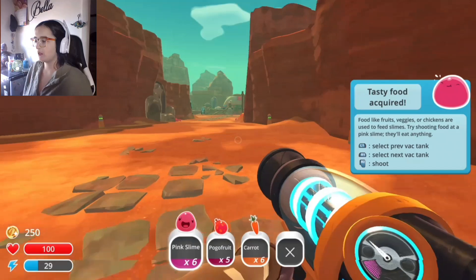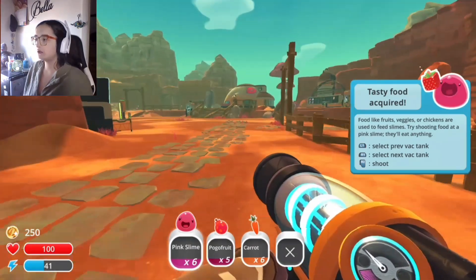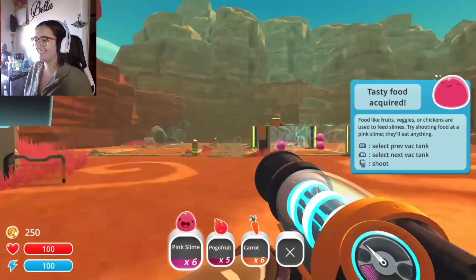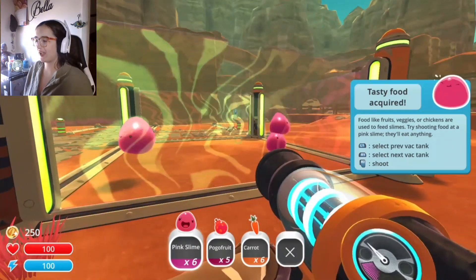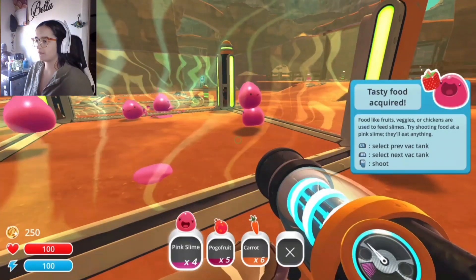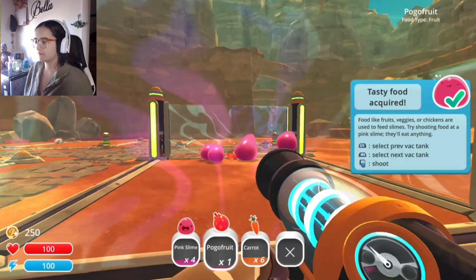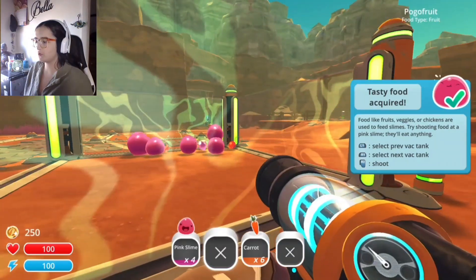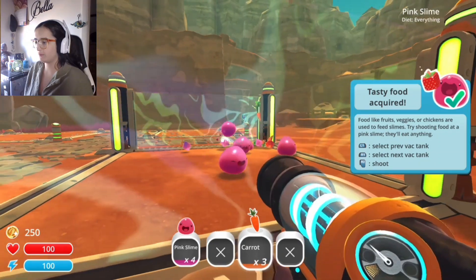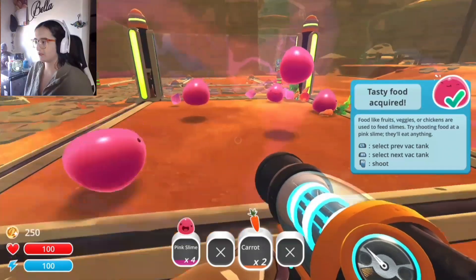How many things do I currently have in my little... oh, there's a little slime on the guy by my house — that's adorable. I have three. I think five would be a good number. Come on — one, two, three, four, five. Okay. Oh, you pooped. Come on, eat. Eat. Okay, I think they're full.